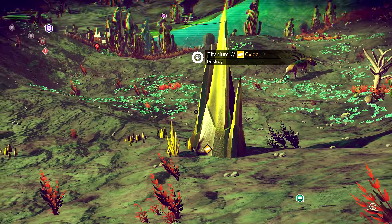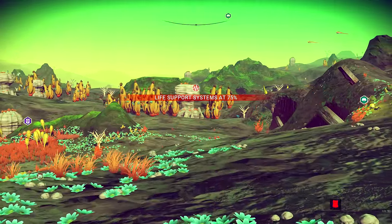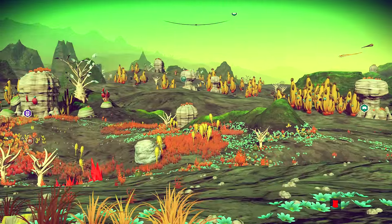Some of you guys were giving me tips — make sure you finish the thing off that you're doing, because it gives you a lot more when you actually finish it off. This is kind of cool colors on this planet, I like that. Okay, lots of stuff there. I just want to get a little bit more zinc and then go to that monolith place. Here we go — zinc. That should be enough to make another warp drive. Yeah, antimatter. Make another warp cell, and then put that in here. Perfect.